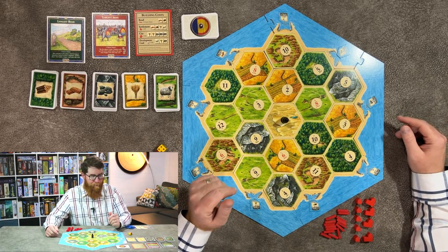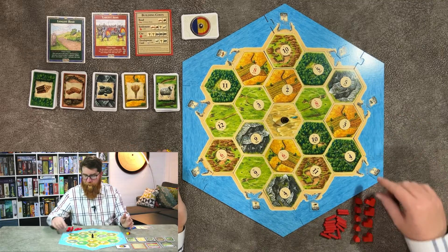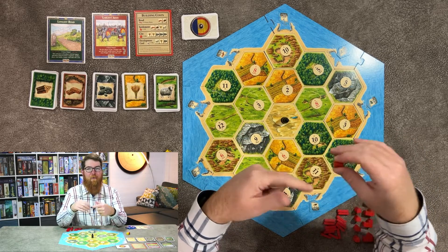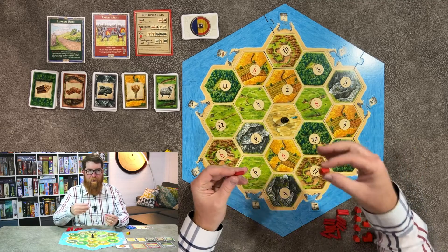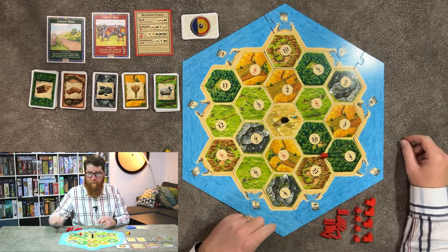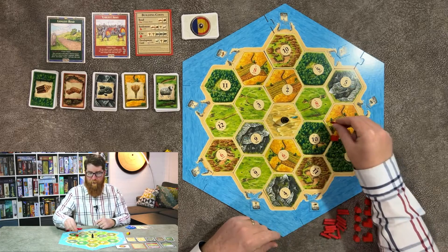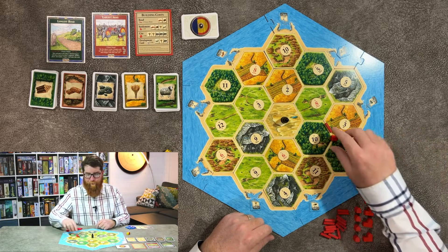Then it's time to begin the early deployment or drafting phase. This is what we call a snake draft, which means the first player will place a settlement and a road first, then the second player, then the third, then the fourth. And then we'll do it again in reverse — fourth, third, second, and then first.